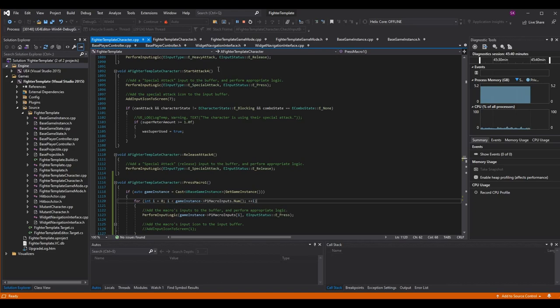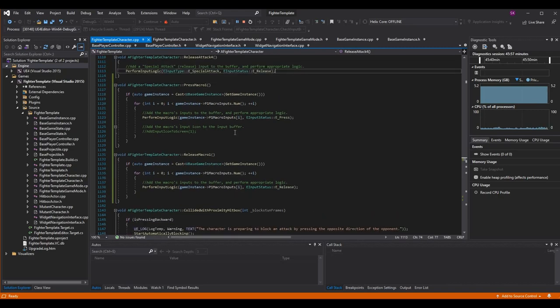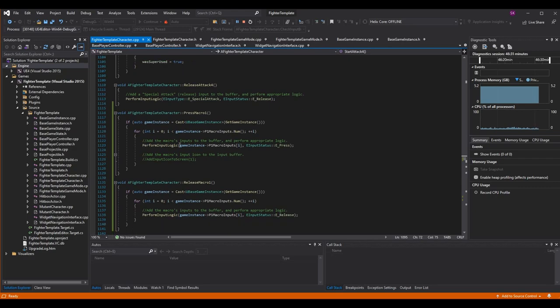As a refresher, perform input logic is what we call whenever we press or release any button with a type press or release — this is how we add it to the input buffer. We do a basic for loop: integer i equals zero, i is less than game instance arrow p1 macro inputs dot num, increment i. Then we call perform input logic, but instead of passing a manual value like e-special attack, we pass game instance p1 macro inputs at index i. We do know this is a press, so we hard code e input status e press. There's also a commented-out section for displaying the icon on the input stack in practice mode — we can't do that correctly right now, so I've left it commented out.